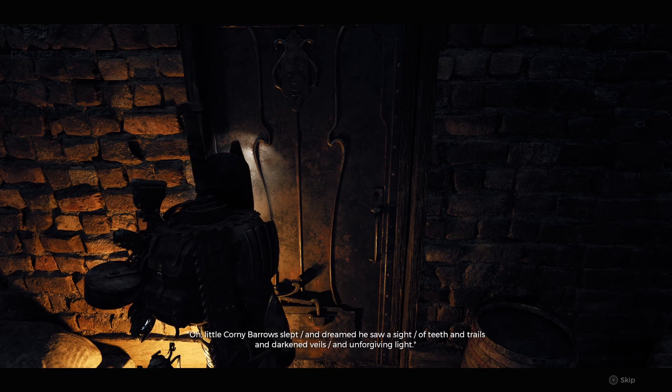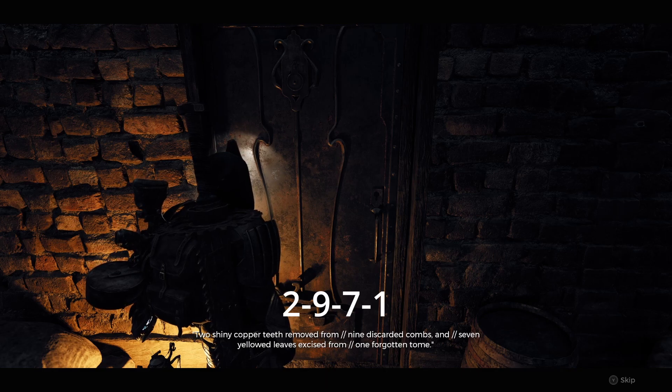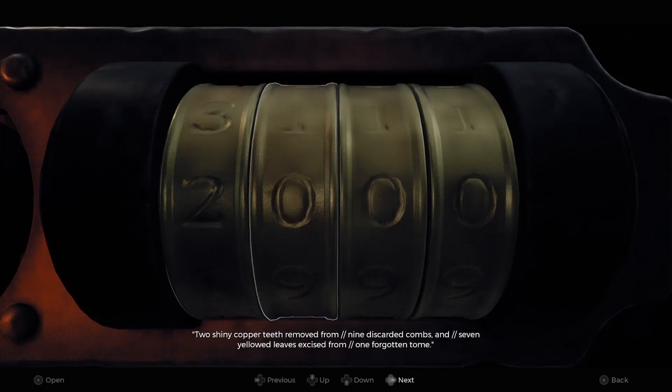So she remembers, starts singing: 'A little corny bear who slept and dreamed he saw a sight, of teeth and trails and dark and grails and unforgiving light. Two shiny copper teeth removed from nine discarded cones, and seven yellow leaves excised from one forgotten tone.' Two, nine, seven, one will get you in to the safe and get you the double barrel.